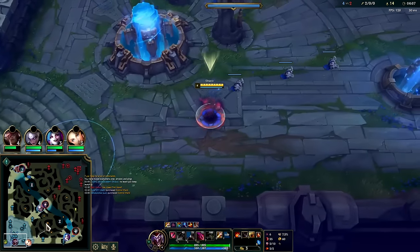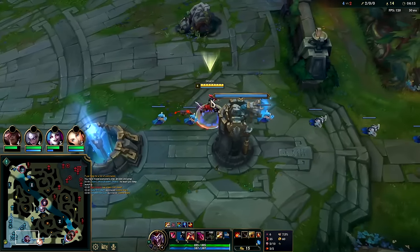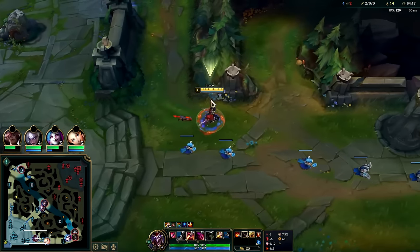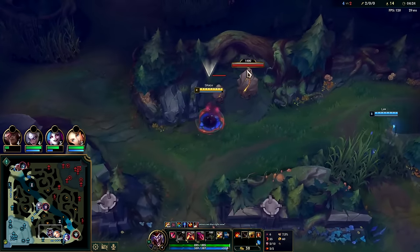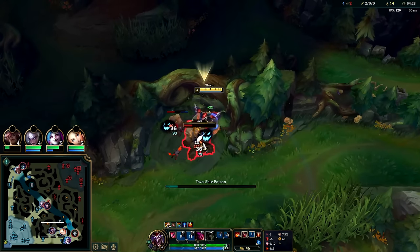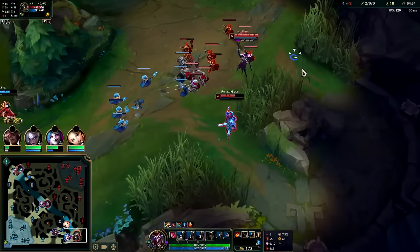Any champion in general in League right now - if you're going to invade, you're not doing it just to take their camp. You're also trying to kill them, otherwise you're putting yourself pretty far behind. There are situations where you invade knowing you won't kill them because they're on the opposite side of the map, but in general an invade needs to be multi-value because you're spending time to walk all the way over there.